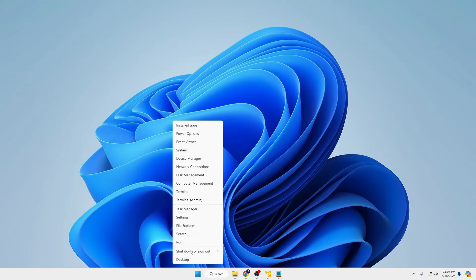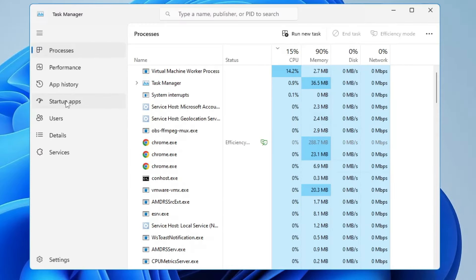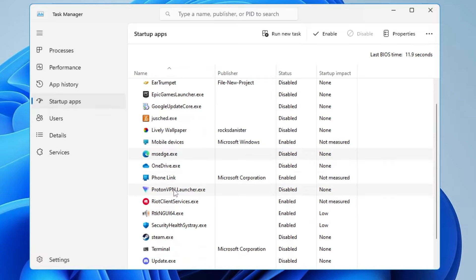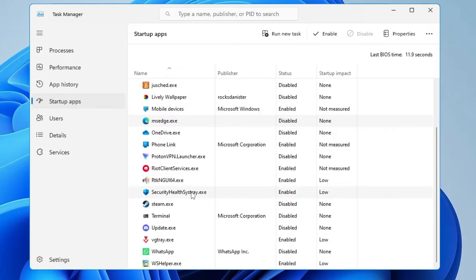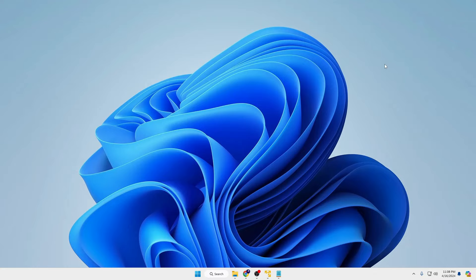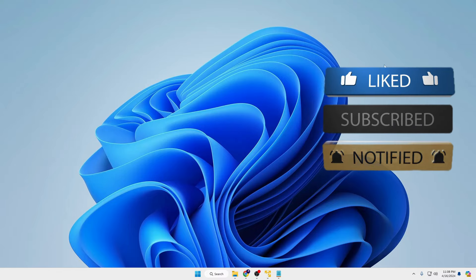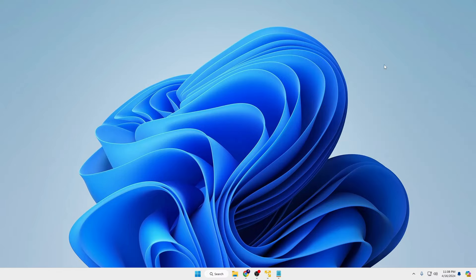Now for the final step: right-click on the Windows icon, click 'Task Manager', then click on 'Startup Applications'. Here, disable all third-party applications that start with your computer — things like browsers, OneDrive, WhatsApp, Steam, Discord, Skype — anything you can manually open yourself. These apps run in the background and occupy a lot of CPU resources. Once done, restart the computer and you'll surely notice improvement in your CPU performance. That's all for today — hopefully you found this video helpful. Don't forget to like and subscribe, and I'll see you in the next video!